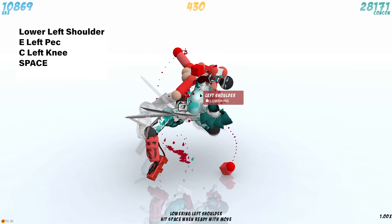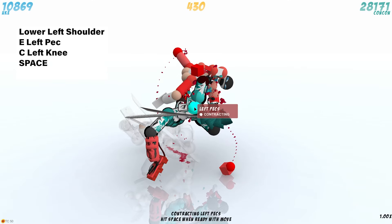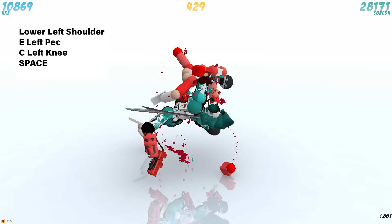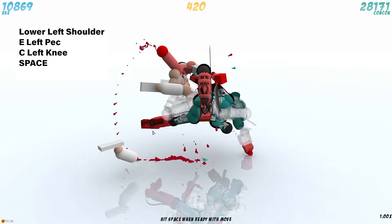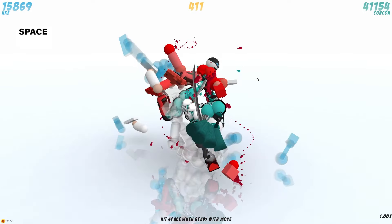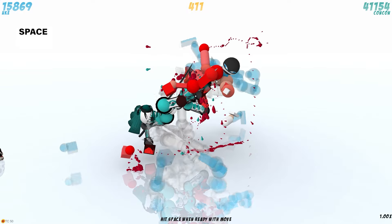From here, you can lower your left shoulder and extend your left pec. Contract your left knee and click space. Press space just again and get that massive dismember on Yuke's arm.